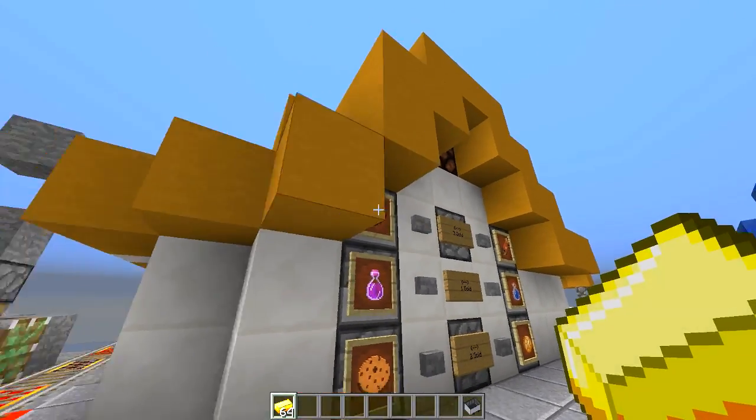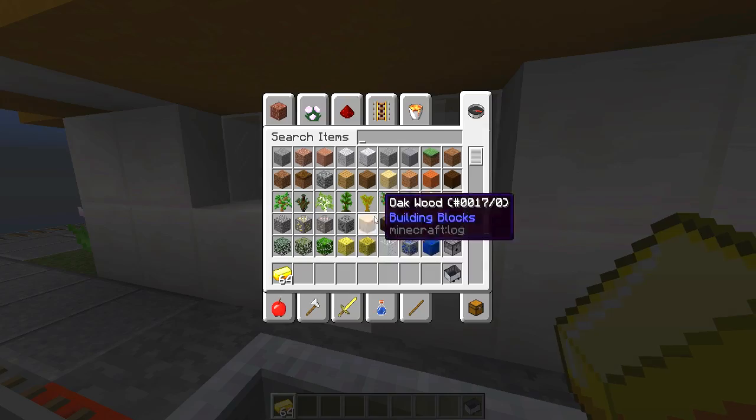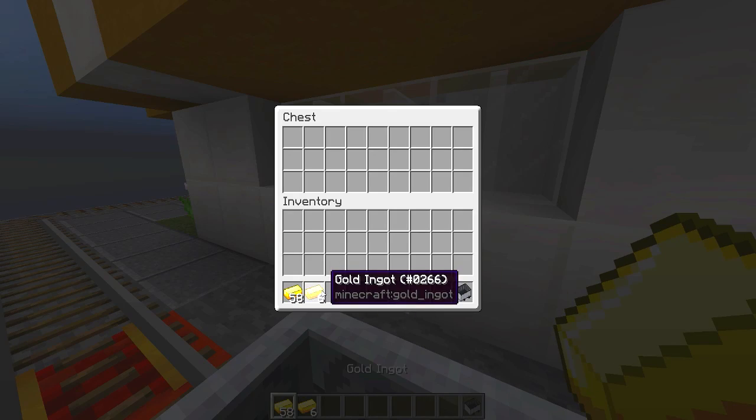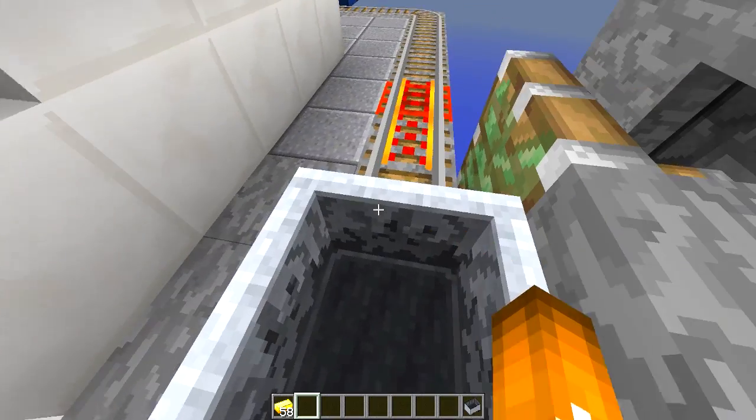Yeah, this is a cool little restaurant in Minecraft. We push the button and pull up to the next window. We've got to take out our six golden ingots — there we go. We'll just plop them in the chest. Thank you and have a nice day, sir. You too, man.